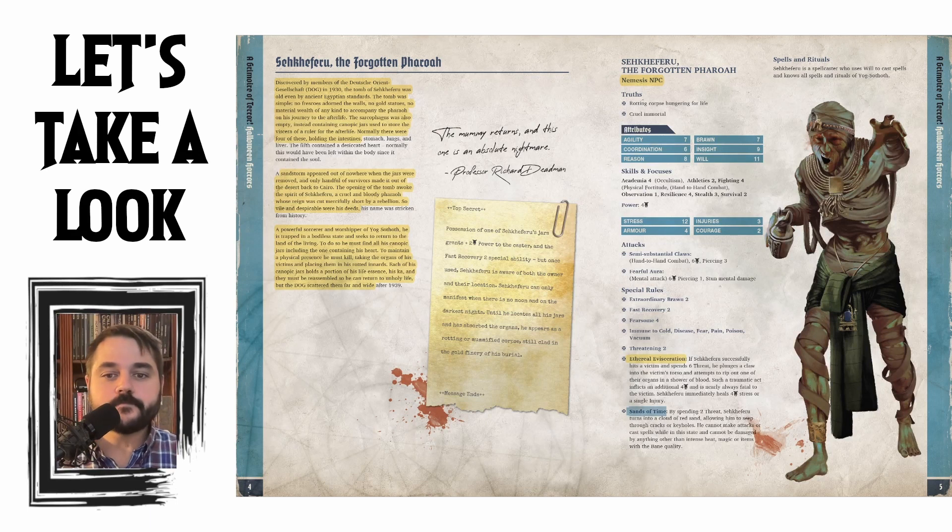It's powerful because it does require six Threat on a successful attack. We then have Sands of Time: by spending two Threat, he turns into a cloud of red sand, allowing him to seep through cracks or keyholes. He cannot make attacks or cast spells in this form — it's a way for him to maneuver out of situations and get into closed buildings and locked rooms. He also uses Will to cast spells and knows all spells and rituals of Yog-Sothoth. There's also a top-secret element: possession of one of Sekeferu's jars grants a plus-two Power to the caster, but once Sekeferu is aware of both the owner and their location, this very powerful sorcerer will come after you — probably not someone you want to deal with alone.